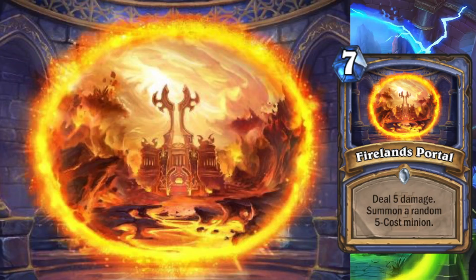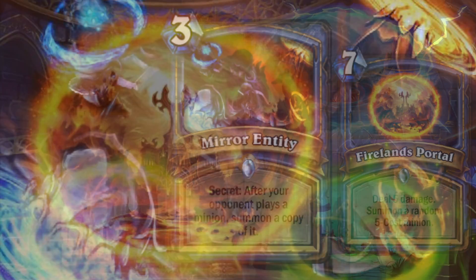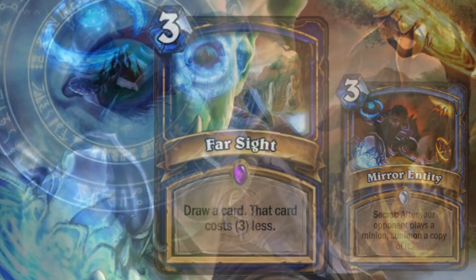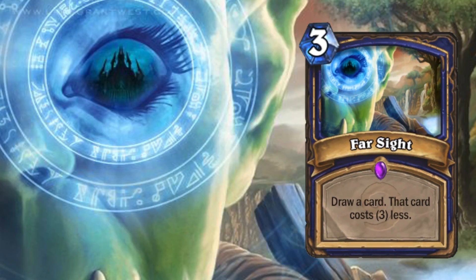Also a very nice card art is the one of Mirror Entity. This mage being separated through portals — the portals in the colors orange and blue stick right into the eyes of the viewer. In Foresight, this creature's eyes are replaced with a picture of Karazhan, and with this background it looks pretty epic.